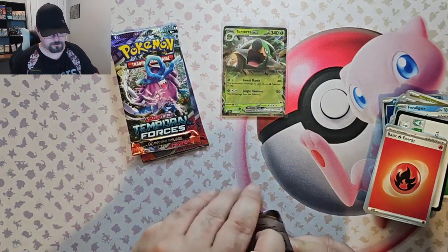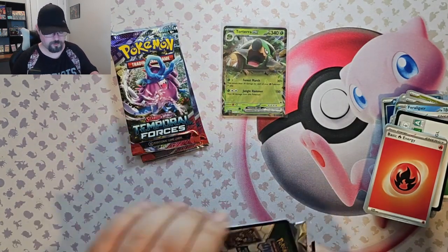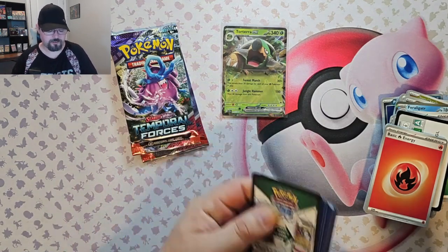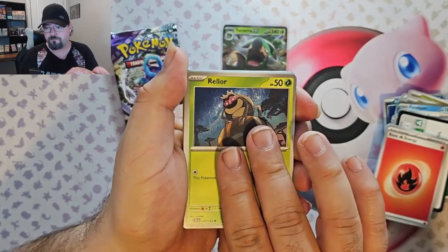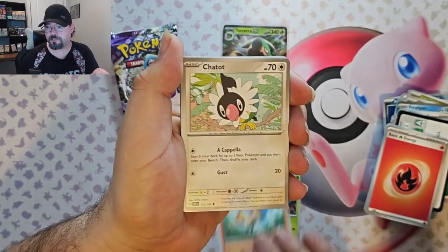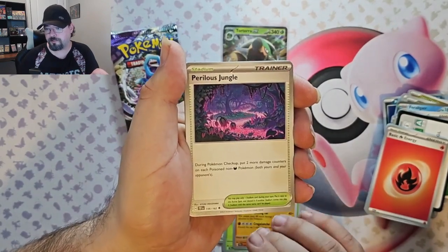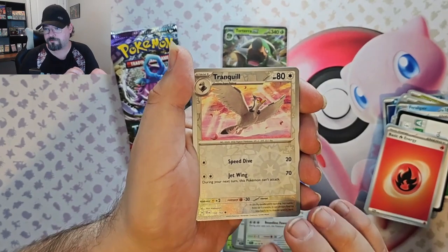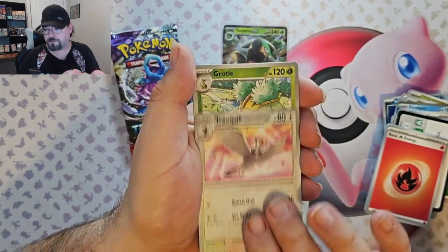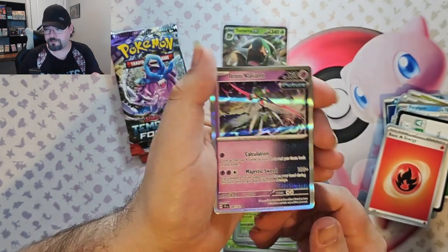Okay, next pack. What I've heard, the hits on this set are not easy to get. We've got Rellor, Ponyta, Petilil, Colossal, Perilous Jungle, Unfezant, Tranquil Reverse, Grottle Reverse, and an Iron Valiant foil.